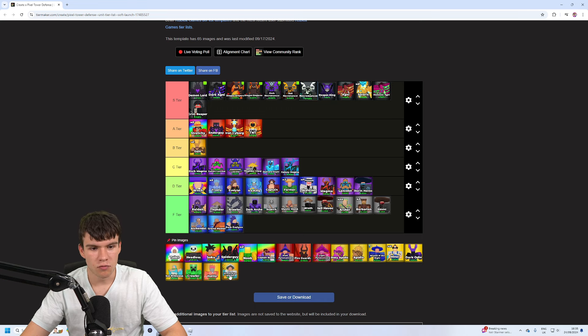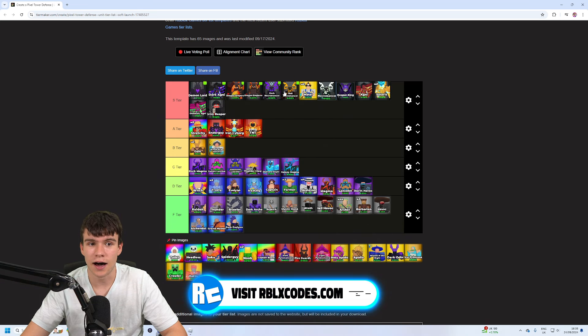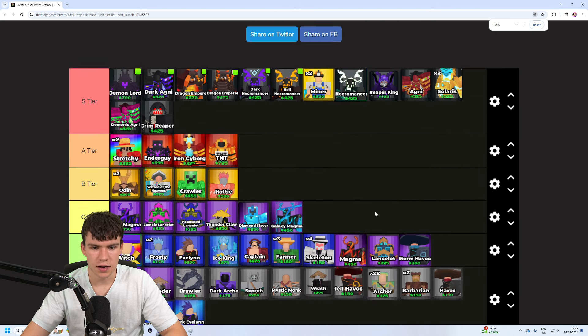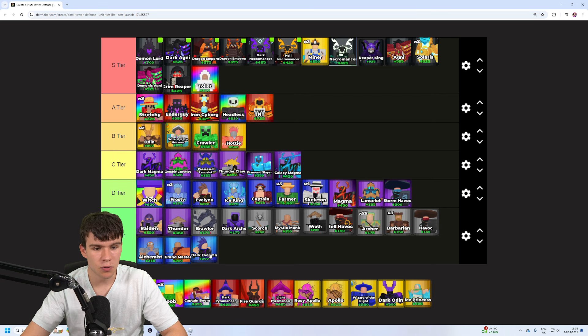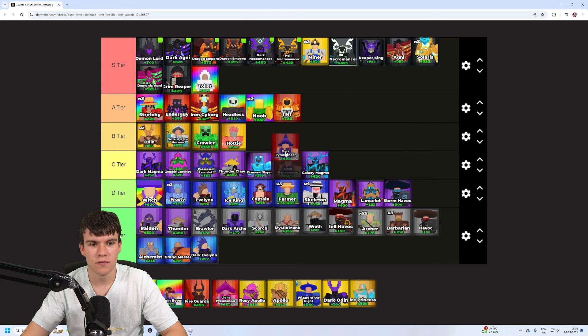The Witch I somehow missed — I'd say she's probably top of D-tier. The Miner is actually quite good because it can give you a lot of units, mines for you, gives you cash, and lets you get more money — I'd honestly put the Miner high up in S-tier. Crawlers are less useful than TNT; TNT is a bit better. Toilet is honestly an S-tier unit. Headless I'd put in solid A-tier, and Noob in A-tier as well.